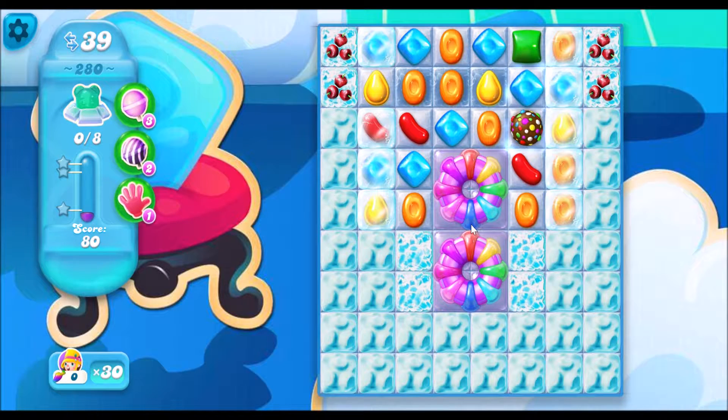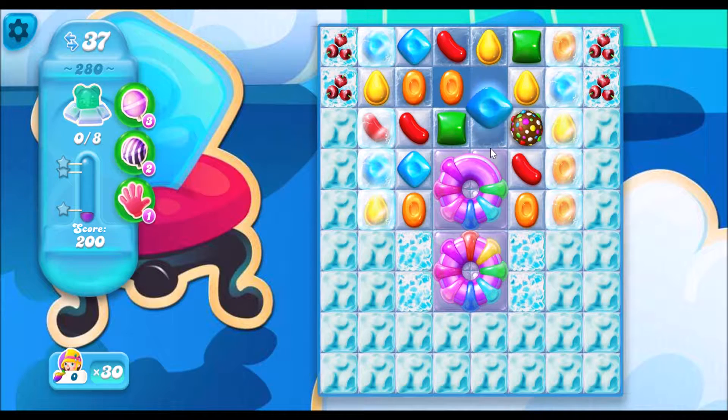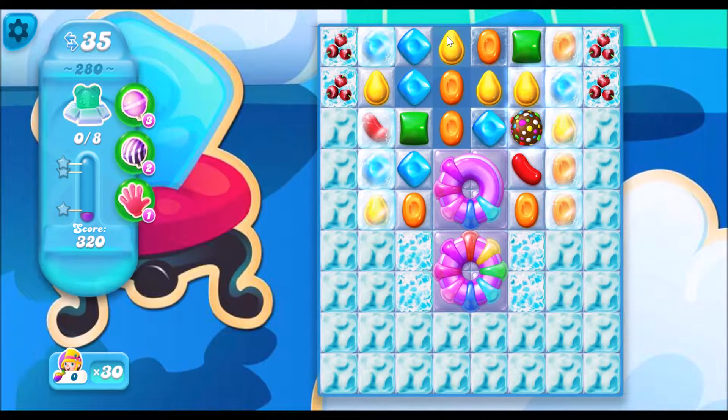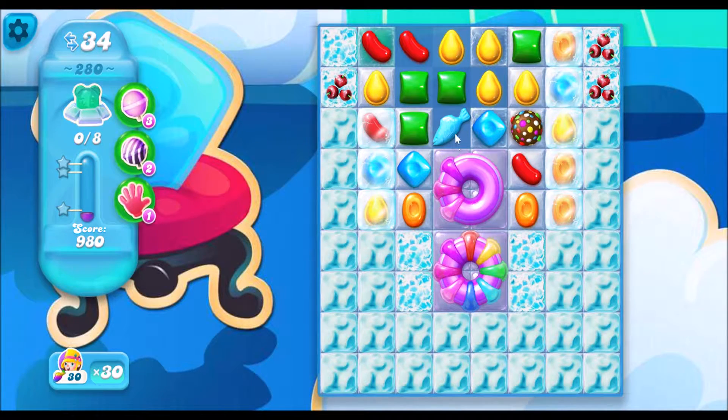Now I want to get this rainbow wheel so I'm going to try to hit it enough times. Wow. And now see if I match these three blue diamonds it will hit the rainbow wheel again. But every time you hit the rainbow wheel it gets less rainbow. Pretty interesting. Got those. Well now I have a fish — it's fishing time.